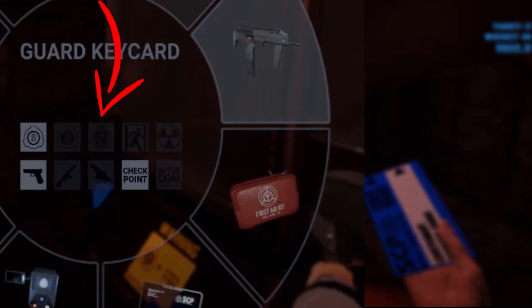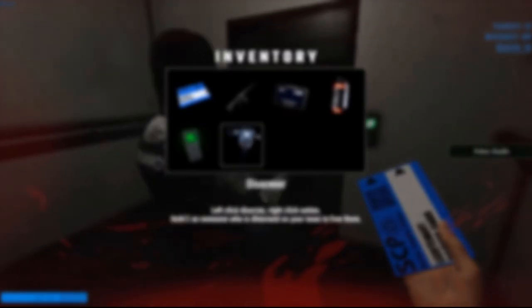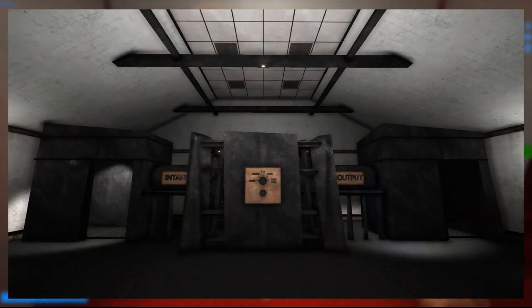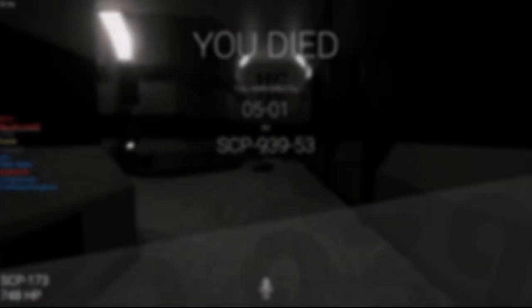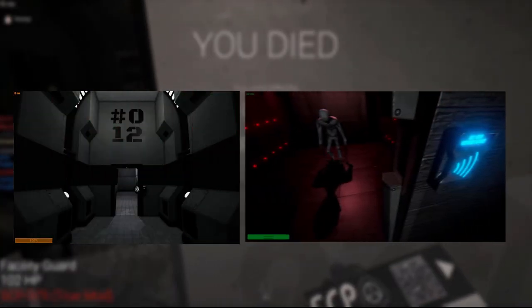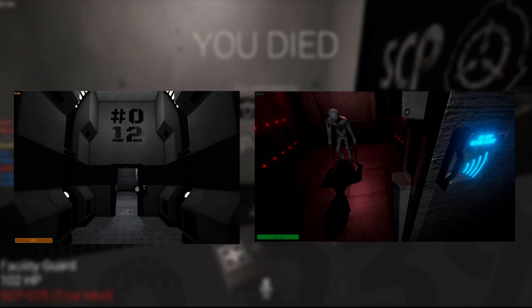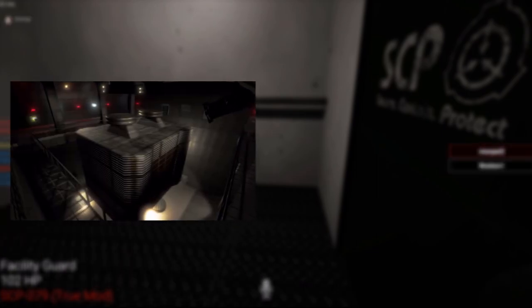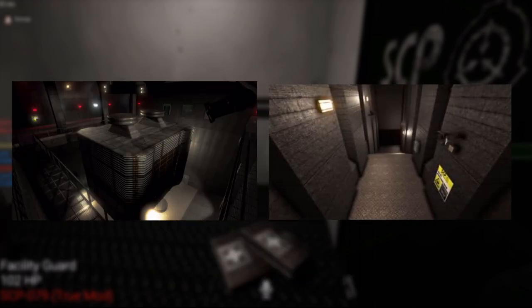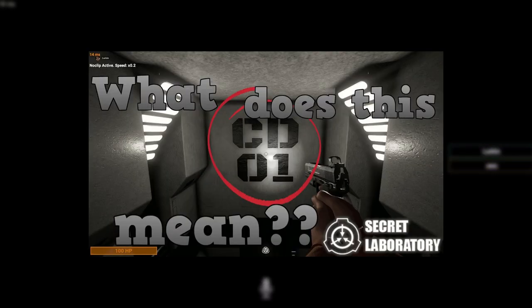There are three levels of containment chamber access in Secret Lab, which are essentially the locked SCP rooms. Level 1 containment access grants you access to SCP-914's chamber, where you can upgrade your gear, including your keycard. Containment access 2 allows access to SCP-012's and SCP-096's containment chambers, both containing gear. Finally, containment access level 3 gives you access to the chambers of SCP-106 and SCP-079 for containment purposes. If you're unsure what you can use these rooms for, you can check out my light containment guides.